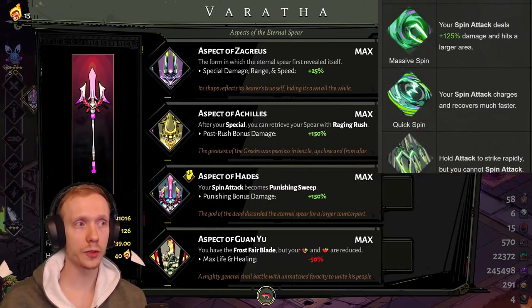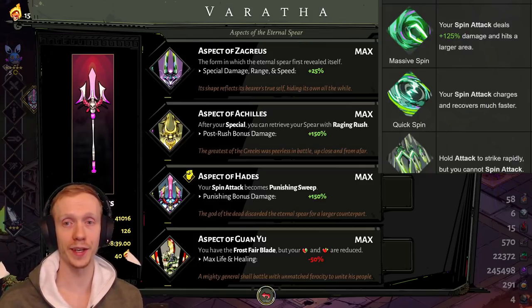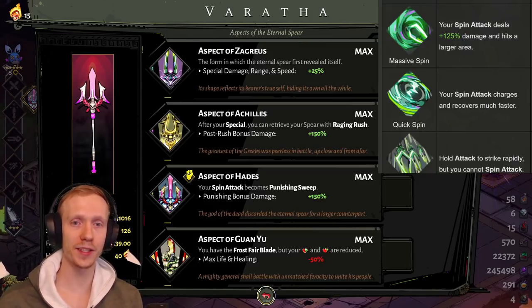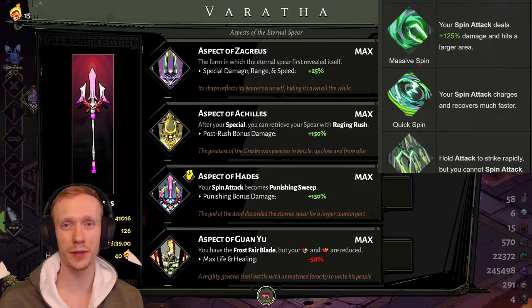Next we have Massive Spin: your spin attack deals 125% more damage and hits a larger area. I'd actually recommend it most with Guan Yu. With Aspect of Hades the spin is already big enough — you don't really need bigger — though it's funny and cool to see. Overall it's a pretty low-ranking hammer for me. I wouldn't take it as your first hammer pick, but if you've already taken Quick Spin, you could try Massive Spin as your second.